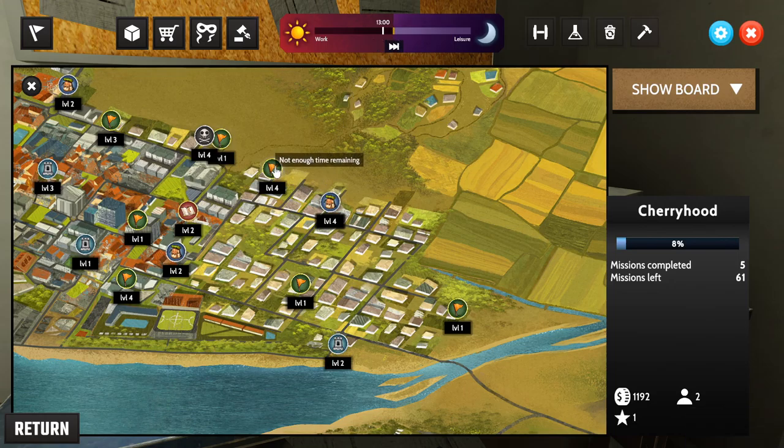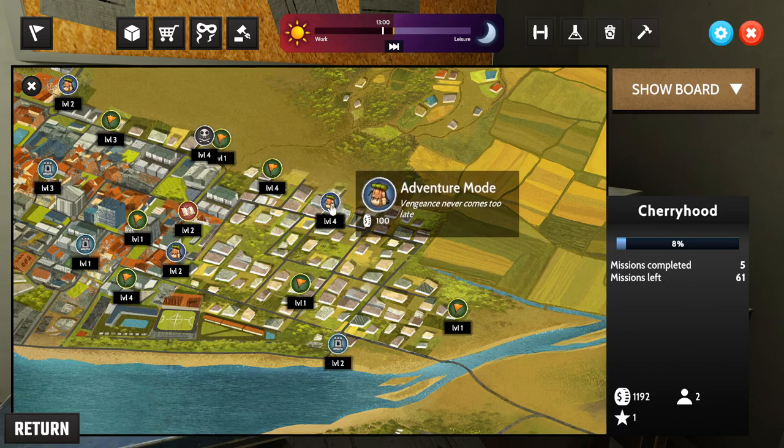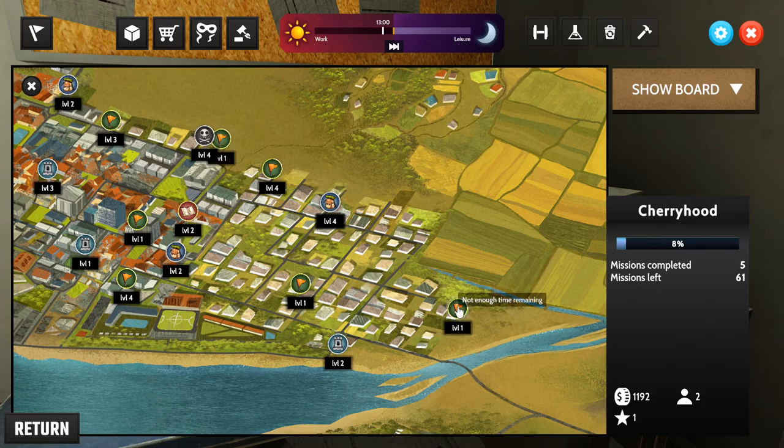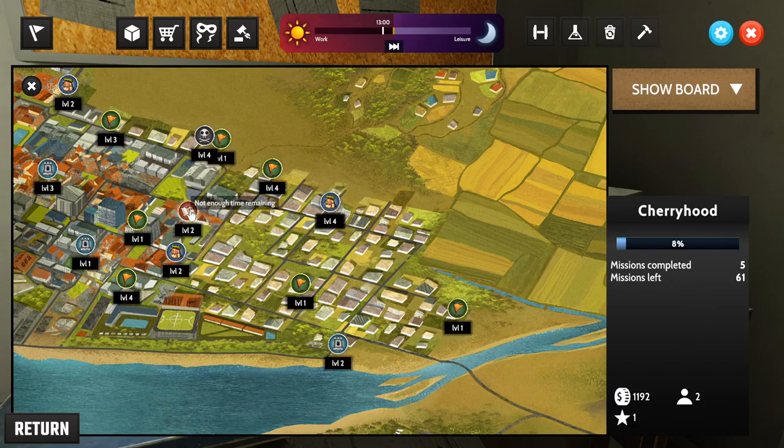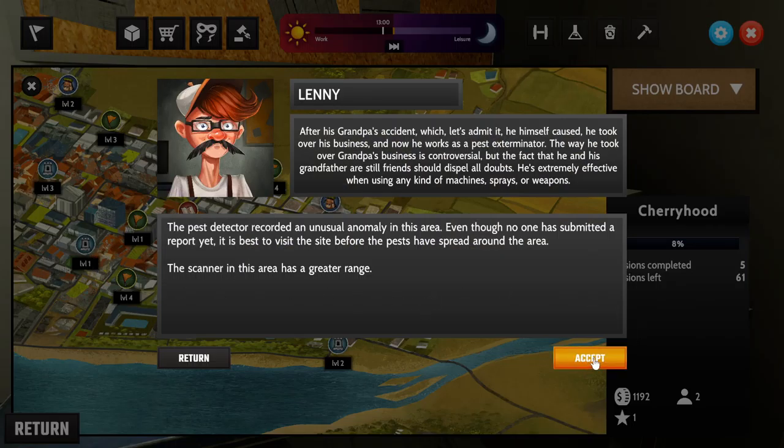Backpack icons are adventure mode, which we'll get into later. There's also tower defense mode where you can play a tower defense game, and then obviously your main quests marked with a book icon. As we're low on time, the only thing we can do right now is the tower defense.